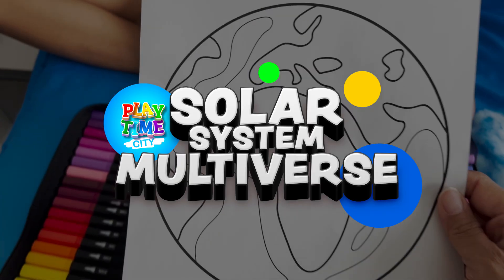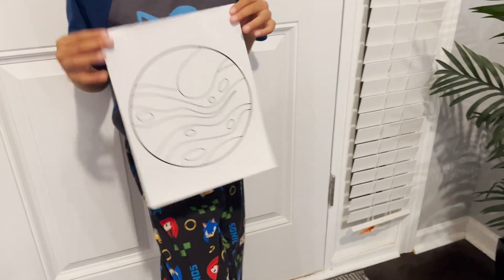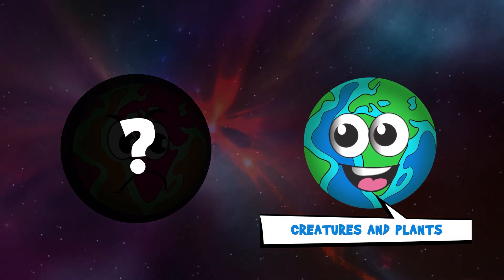Welcome friends to Playtime City's Solar Multiverse Series, where we create alter-ego versions of Mercury, Venus, Earth, Mars, Jupiter, Saturn, Uranus, and Neptune. We'll also share with you the stories of how these planets met their alter-egos.